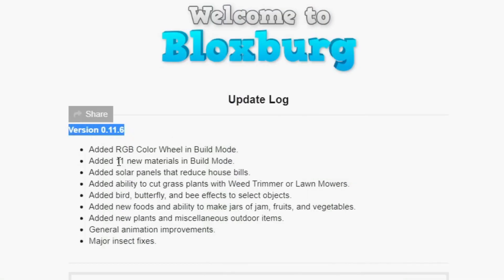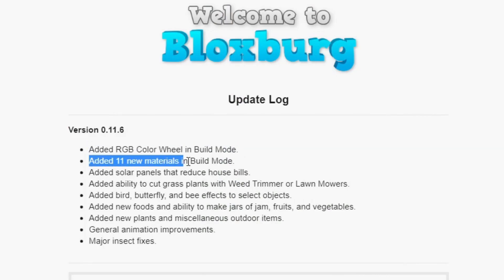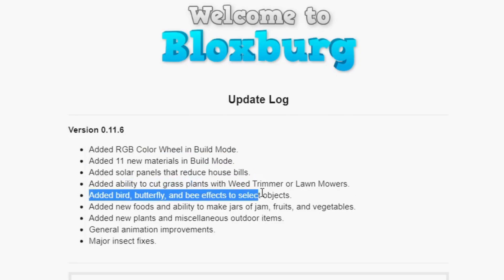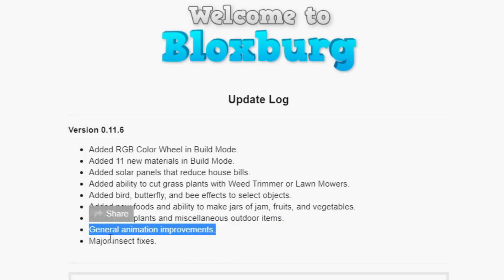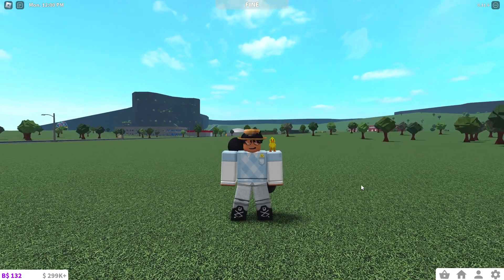Version 0.11.6 added an RGB color wheel in build mode, 11 new materials, solar panels that reduce house bills, ability to cut grass with weed trimmer or lawnmowers, birds, butterflies, and BFX to select objects, new foods and ability to make jars of jam from fruits and vegetables, new plants and miscellaneous outdoor items, general animation improvements, and major insect fixes — I think that last one's a joke.